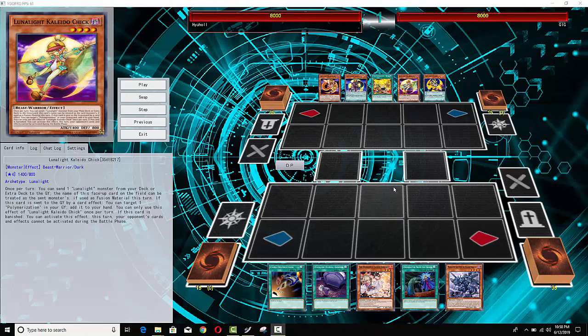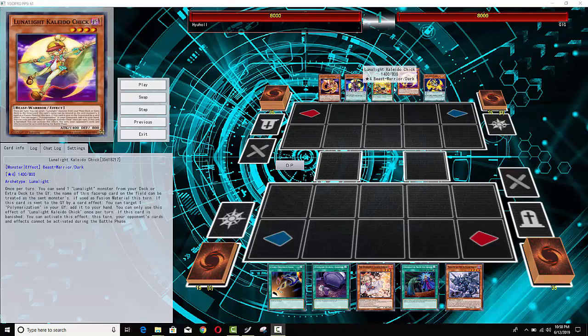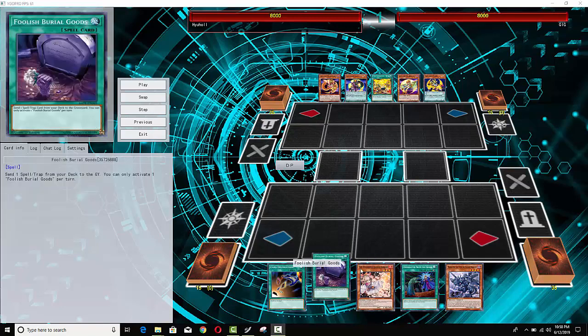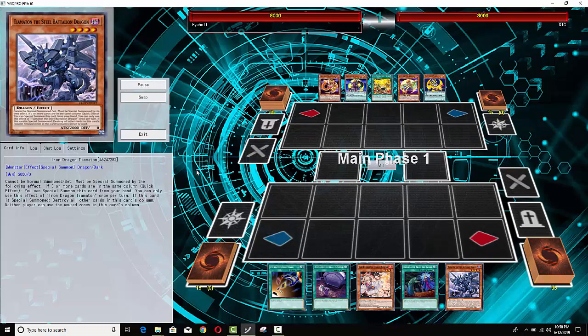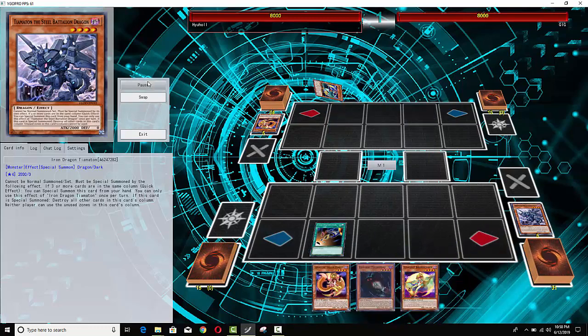The first one is going to be a Lunalite Mirror Match. You're probably looking at the opening hand and saying, how on earth is this a Mirror Match? It's obvious that the deck at the top is Lunalites — the guy basically has five Lunalite cards in his hand. Tiki is gonna search a Lunalite, so essentially it's five cards. But this one doesn't really look like a Lunalite; it's a really weird build. I'm not sure why he's running Tiamatran, but it does actually focus on Lunalite plays. When he activates card destruction, he'll probably draw into some Lunalite monsters. Let's roll this and you guys will see exactly what I'm talking about.